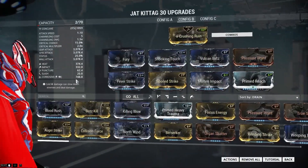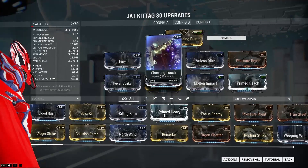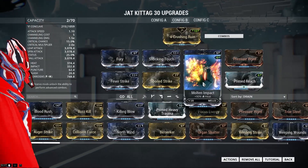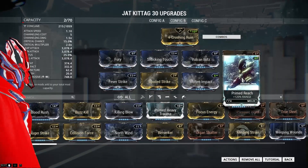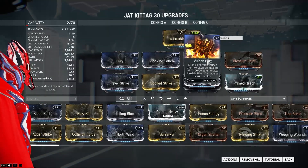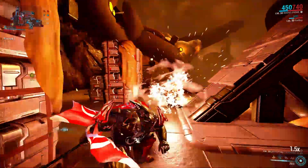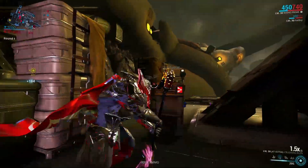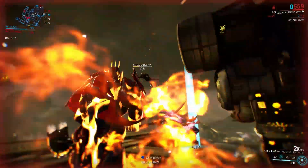We have another build, and this time it is an impact and corrosive build. As you can see we have a little bit more damage, we got the speed, and this time we also have the Prime Reach mod. With this mod there is nobody that can stop you anymore, because with Prime Reach and the reach of the Jat Vita itself, there is nobody that won't feel the thunder.